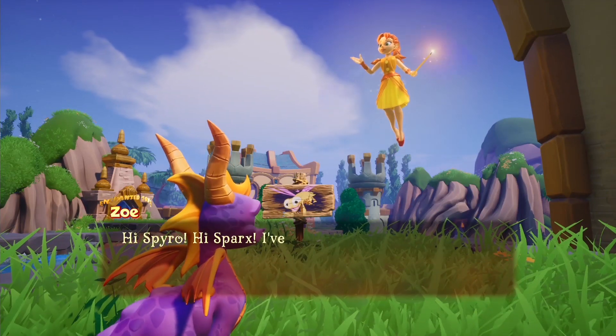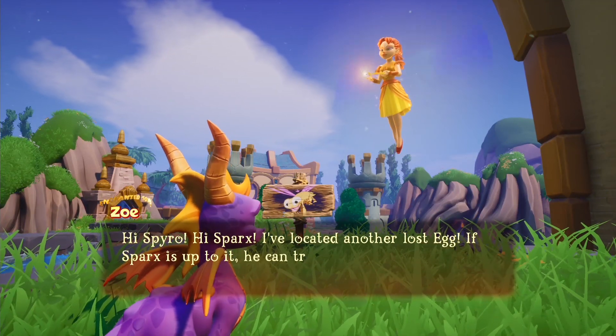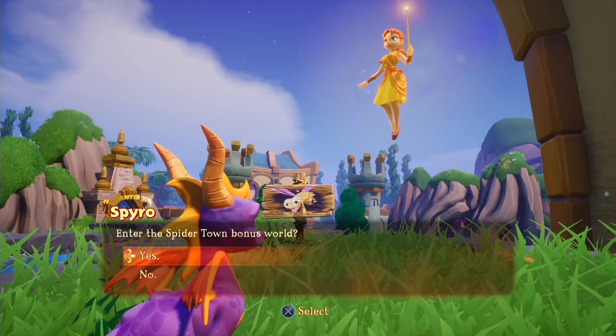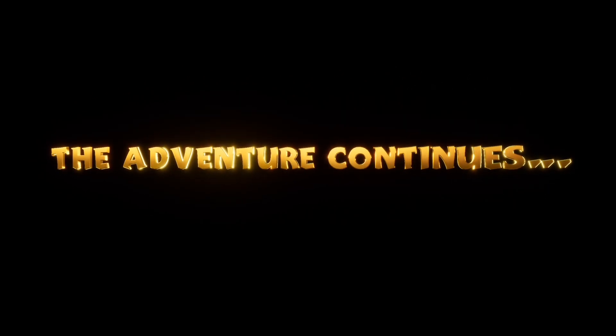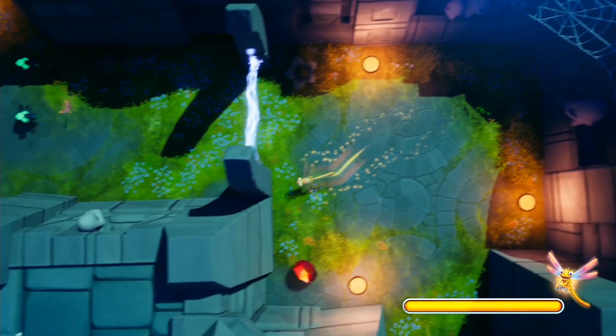Hi Spyro. Hi Sparks. 'I've located another lost egg. If Sparks is up to it, he can try to rescue it from Spider Town.' Spider Town? Don't tell me Dr. Smith lives there. We're doing another Sparks mission. And if you remember last time, we unlocked an ability. Thankfully, we don't have to do the tutorial again.